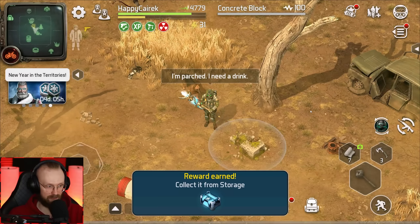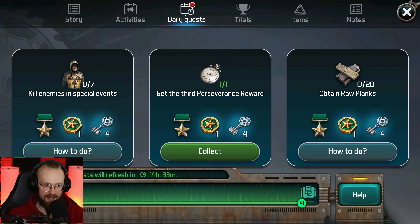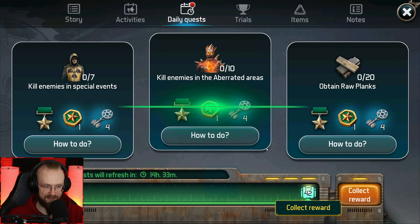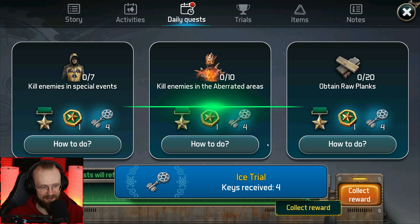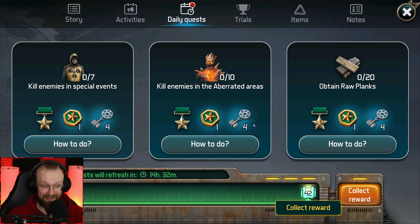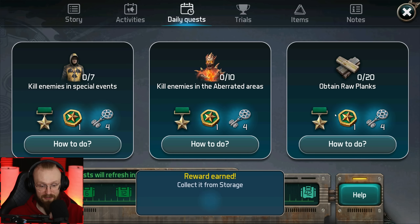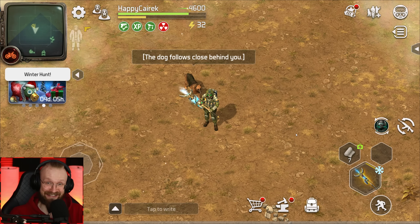Let's claim the reward. We've just unlocked three perseverance rewards, and for that we've completed one daily quest. We're going to get four extra winter keys — let's collect that. Here we've gotten another daily quest: kill 10 enemies in the aberrated areas. Plus we've gotten another box, so we're definitely going to be opening up lots of chests today.